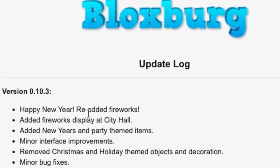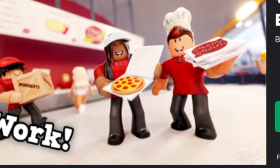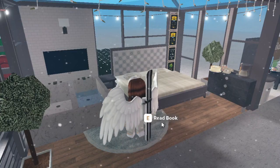We're going to look at the update logs. We have: happy new year, re-added fireworks, added fireworks display at city hall, added new year's and party themed items, minor interface improvements, removed Christmas and holiday themed objects and decorations, and minor bug fixes. I am so glad I bought Christmas stuff yesterday — that saved me.